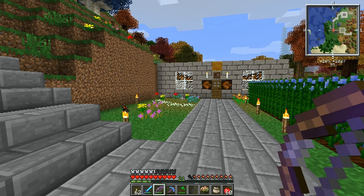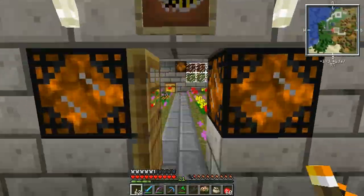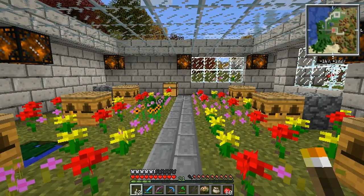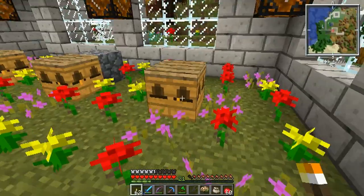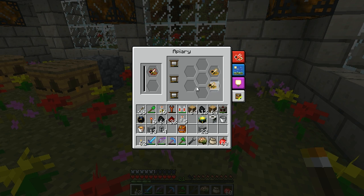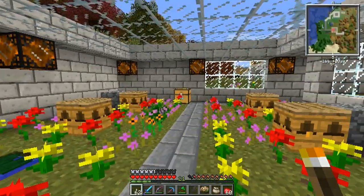Hello everyone, episode 5 starting off looking at the bee place — it's been on the project list for a while. I have six apiaries here. The goal is to get royal jelly, and to do that we need noble bees to mix with majestic bees. I've got a majestic princess and we're going to mix with one of these noble drones to try to get imperial bees.